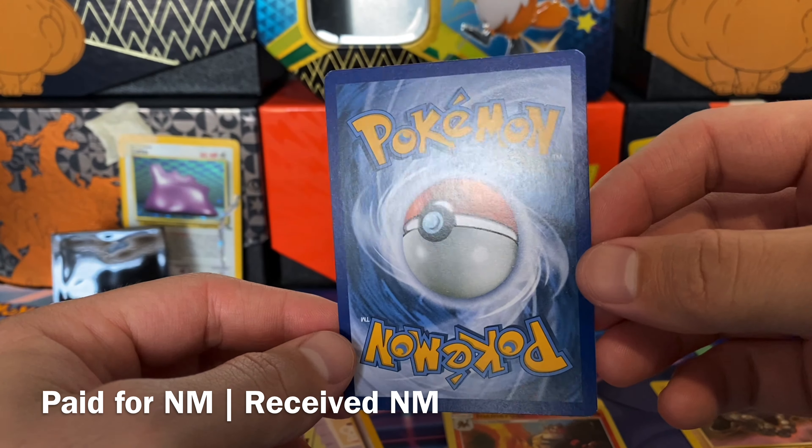What would one of these recent openings be without some XY Base Set, of course. Still slowly building up that XY Base Set. Chespin. This one has a little bit of crud, but that's okay. Just going to join all the others. Got Diggersby. That's just an uncommon.